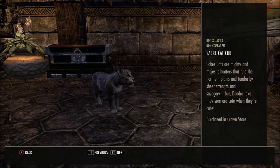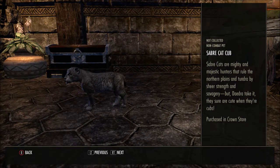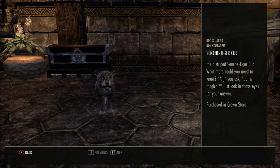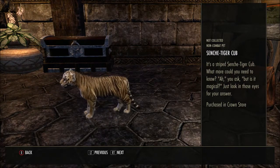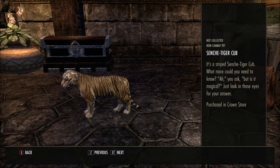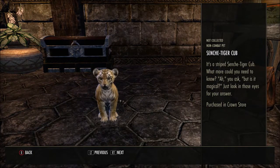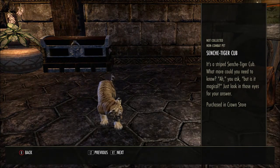But this is cute — the Sabre Cat Cub! Sabre cats are mighty and majestic hunters that rule the Northern Plains and Tundra by sheer strength and savagery, but they sure are cute when they're cubs. It looks a bit sad though. And then there's another one — the Seneshae Tiger Cub! It's a striped Seneshae Tiger Cub — what more could you need to know? Just look in those eyes for your answers. It just looks so cute! Maybe the magic they're talking about is the fact that they may tempt you to try and buy the crown crates.